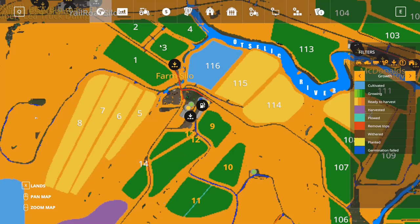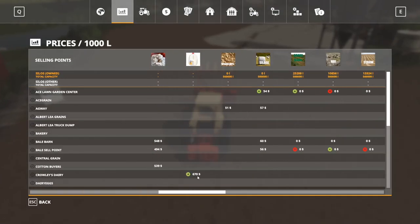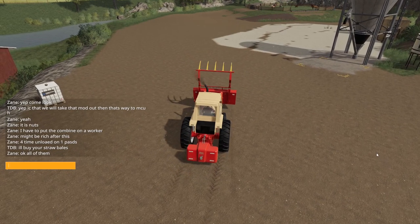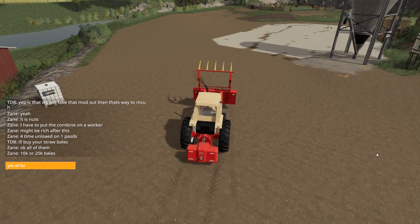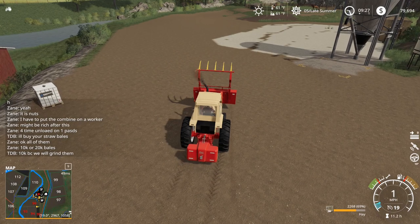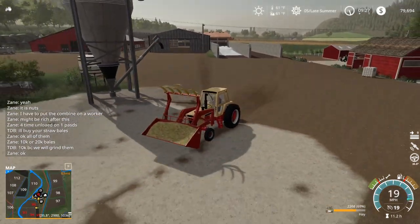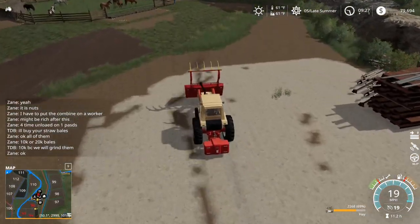I'm going to buy their straw bales because I don't believe you can actually sell it — you actually have to sell it to a teammate. Straw — yeah you can't, there's no money. All of them, yes. We'll go 10k. We will grind them. Then that way I won't really have to... well, I'll put in my own straw, and then maybe next year I won't even have to run straw.